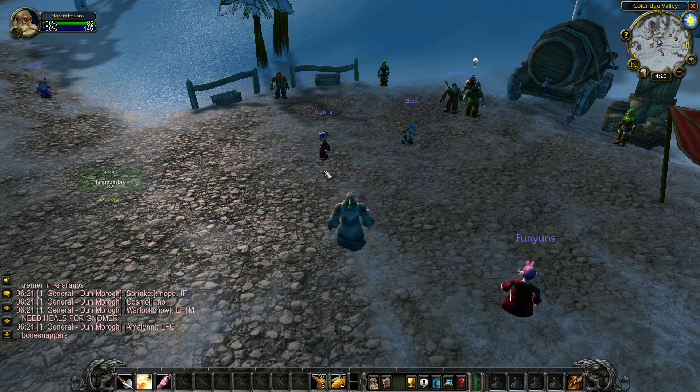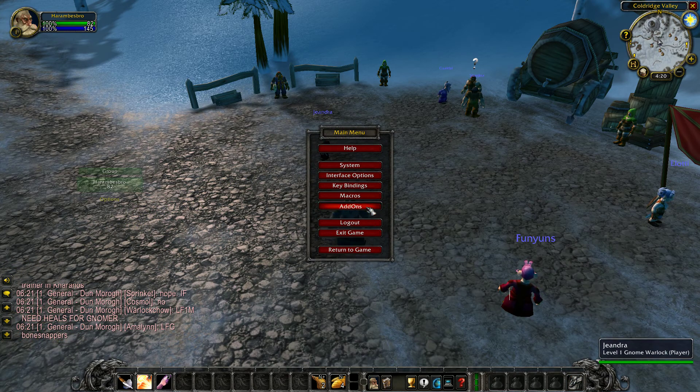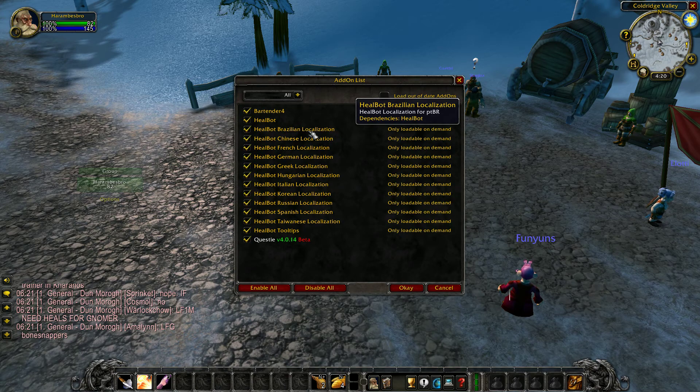I'm about to show you guys how to set up my UI. I just logged in on this new character, he's level one. Here are the add-ons I'm running: Bartender 4, Hailbot, and Questy. The UI add-ons I'm going to be using are basically Bartender 4, Hailbot, and Questy.